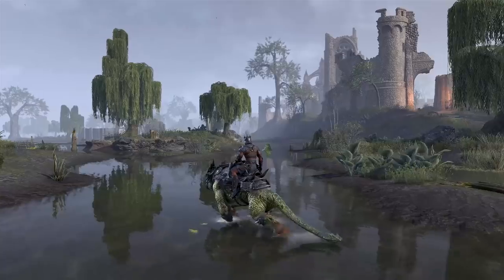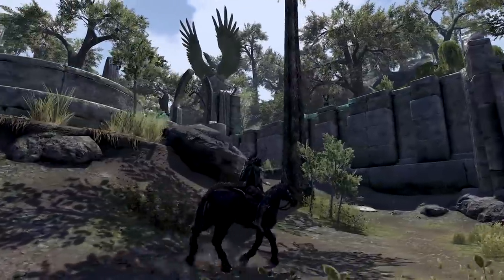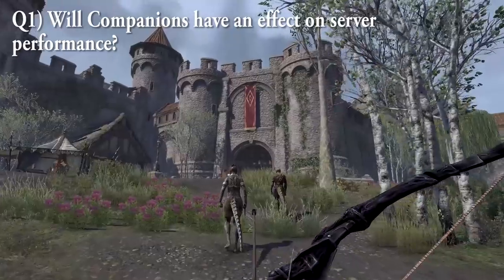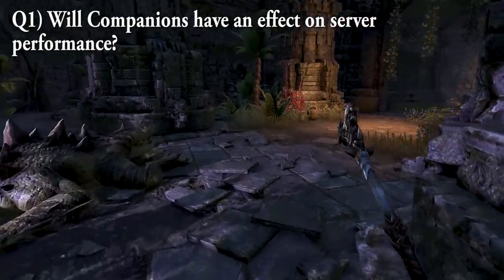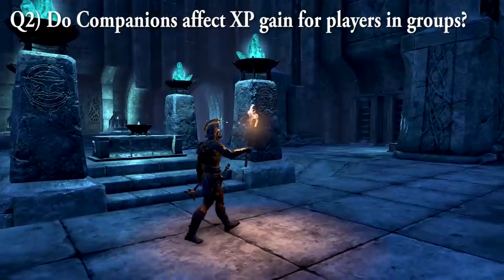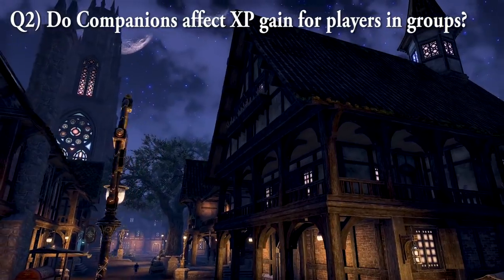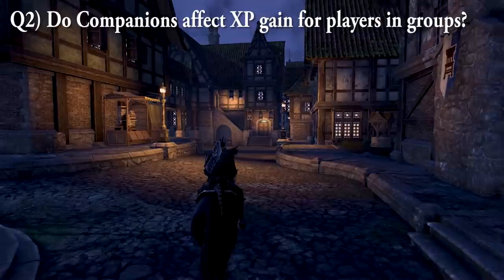Now for the Q&A from the preview event session. Q1: Will companions have an effect on server performance? The devs have been extremely careful regarding the implementation of the companion system so as not to have a detrimental effect on game performance — which I can see with the cooldown system. Q2: Do companions affect XP gain for players and groups? Basically no. For example, one player gets 100 XP; a player with their companion still gets 100 XP, but the companion gets 25 XP. Companions don't steal XP from you or your group.